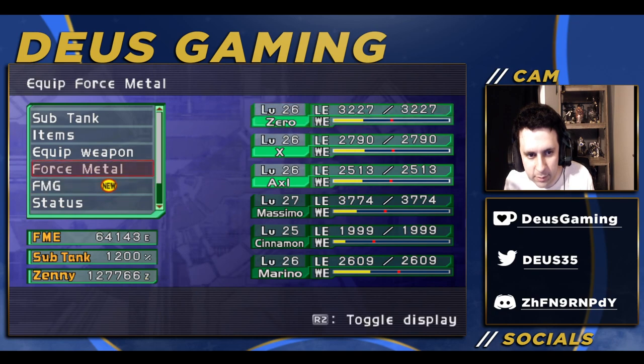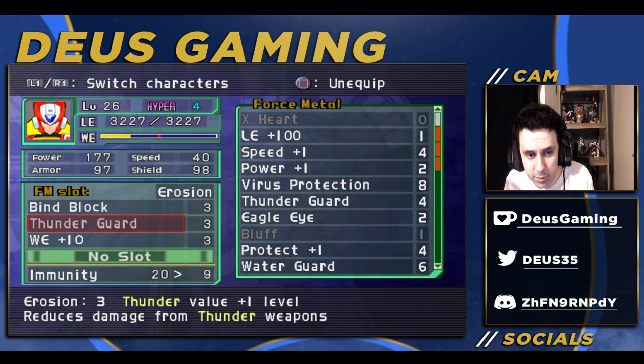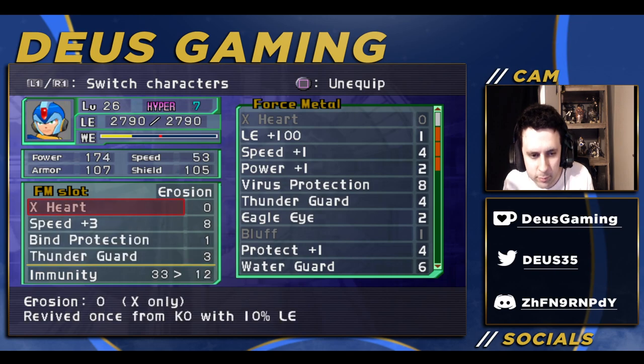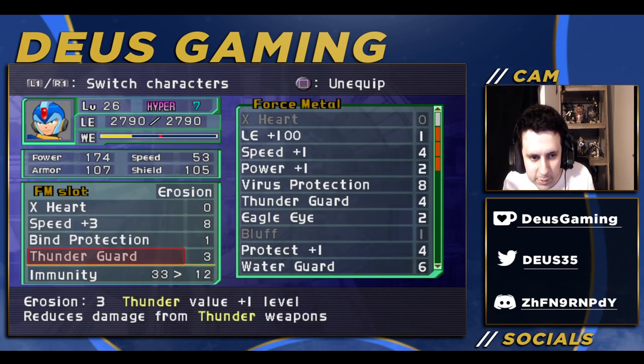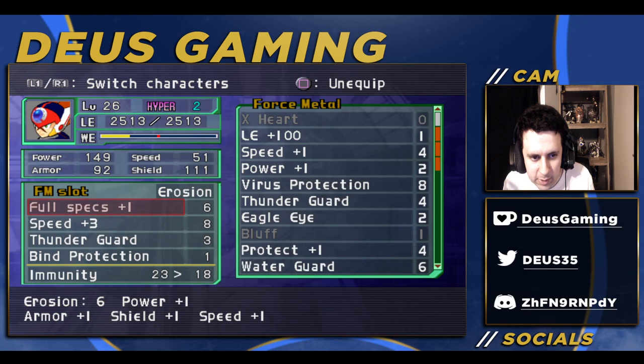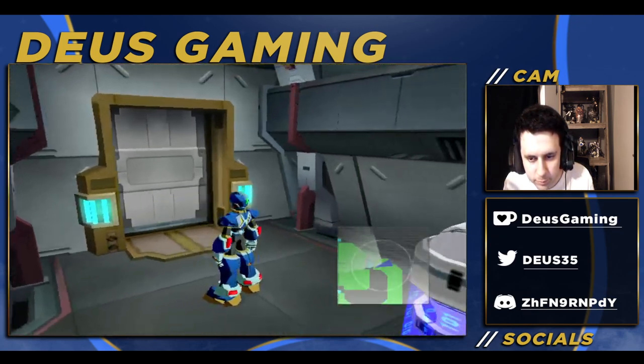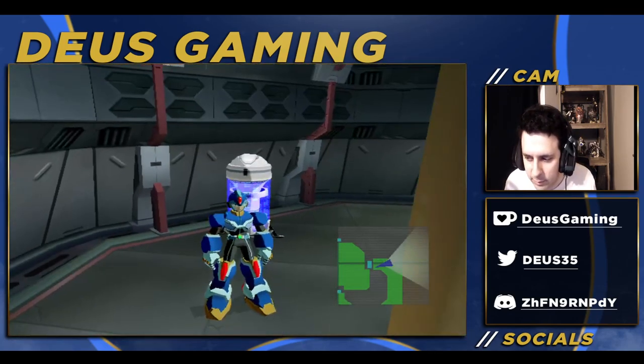And then when we go to the Force Metals here, we have Thunder Guard. You can upgrade the Thunder Guard if you have the right equipment, but we're just using Thunder Guard here. And Bind Block, Bind Protection, and Thunder Guard for everybody. So with that being said, let's get into it.